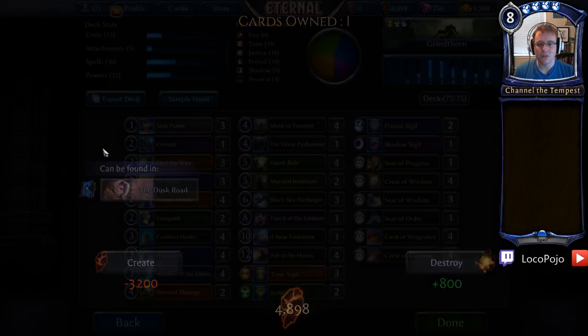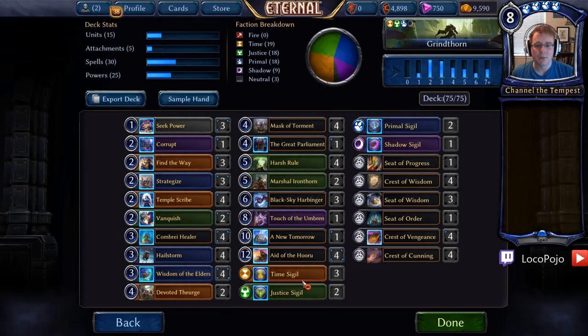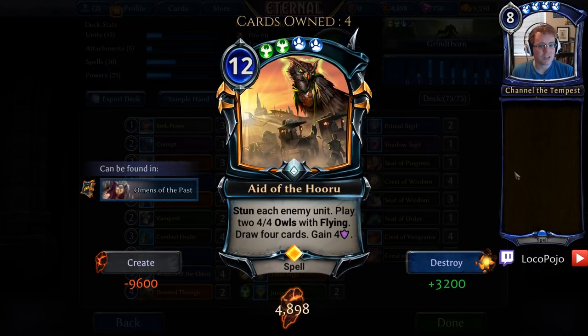The main theme of the deck is to get to Eight of the Huru — stun each enemy unit, play two 4-4 hours with flying, draw four cards, gain four armor. The ultimate stabilizer and a fantastic way to win a game if you have any amount of pressure at all. Not only does it give you large evasive units that can win the game, it also stabilizes the board, making it so that you can't be burned out by any sort of final play like a Champion of Fury, an Obliterate, or a Flash Fire.